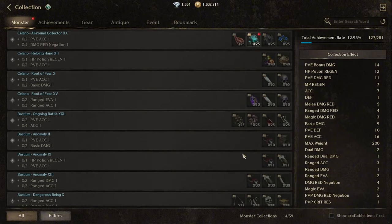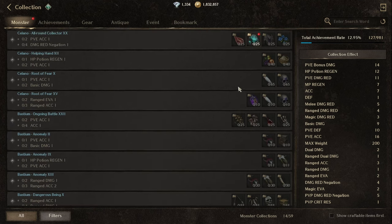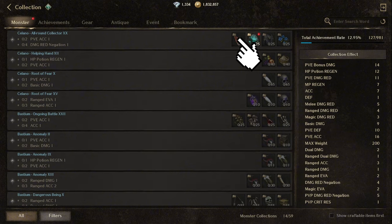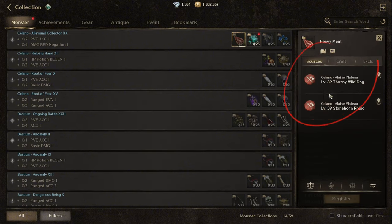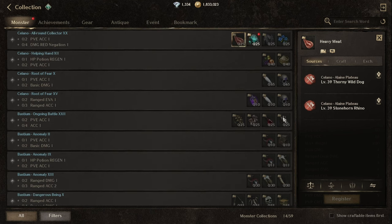At first it will be difficult to achieve these collects, especially if you're a free-to-play player, but don't worry — you can still farm these materials on the field. All you have to do is click the materials and check the Sources tab. If you can't kill the monsters listed in Sources, you can farm from lower mobs, gather materials, sell them for diamonds on the Exchange, and use those diamonds to purchase the specific materials you need for the stats you want.